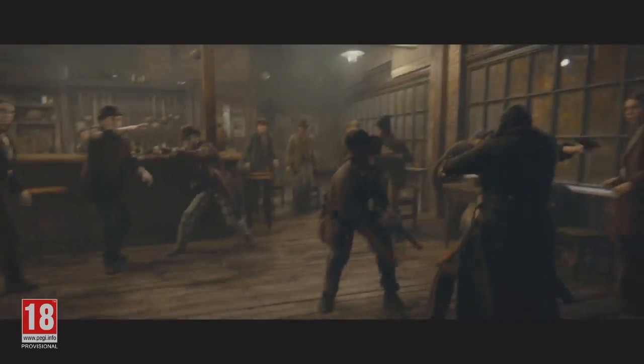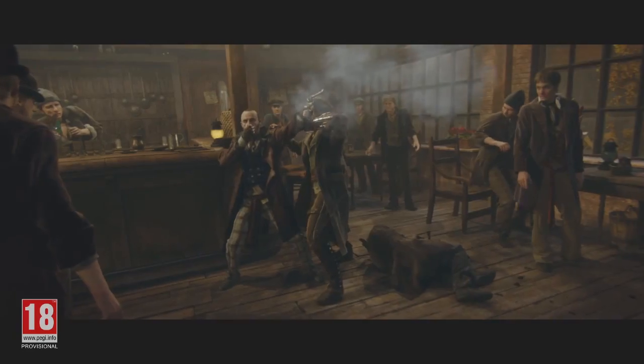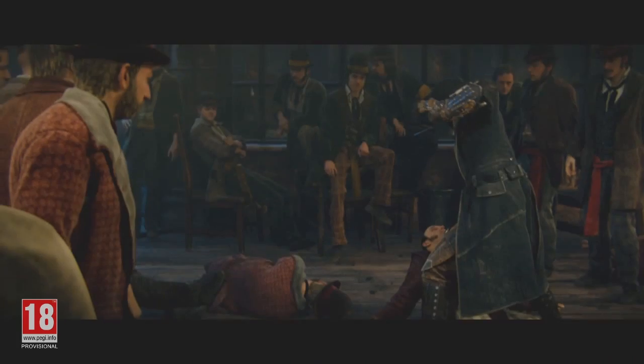You're not safe from finishers yourself, though. If you run out of medicine and let some enemies get the best of you, you might have to watch them plunge a knife into the top of Jacob's skull, or pick him up by the throat and cleaver-chop him in the ribs until he stops struggling. And if one of London's police officers clubs you over the head a few too many times, they'll actually drag Jacob's prone body away by an arm, presumably to face arrest and imprisonment.